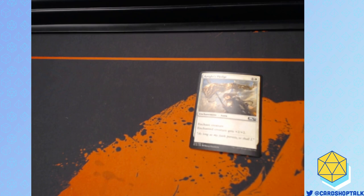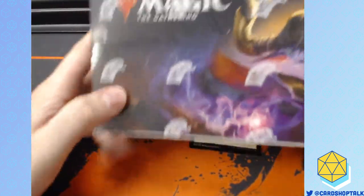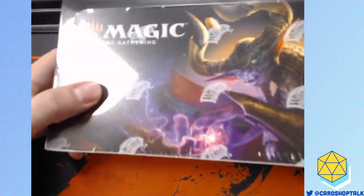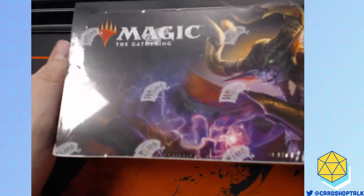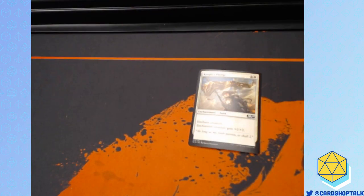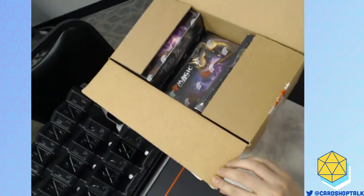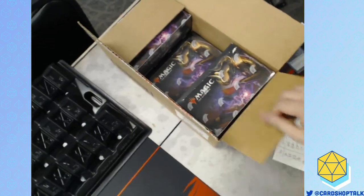I'm going to try to open as much of this case as I can before we open. So here's our first box — this is the middle box, the top middle. This is the case I just opened. It's got this little stop sign that says, if this has been tampered with, send it back immediately. Stop!